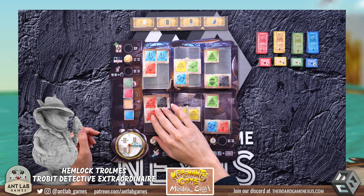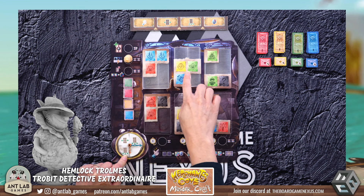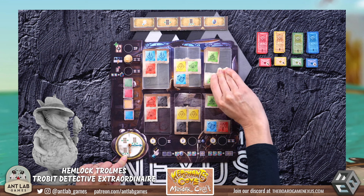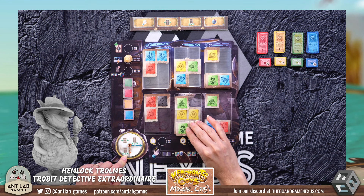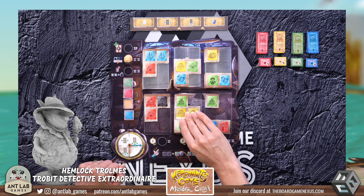Down at the bottom we have this pocket watch, which also has some actions on it. This is where we're really going to do our card manipulation. It's a little bit of a dial, and this is going to turn as we take different actions and allow us to do different things. The first action we can take is to move one of these cards down below. We move it down here and now we have just one more spot that we need to fill in.